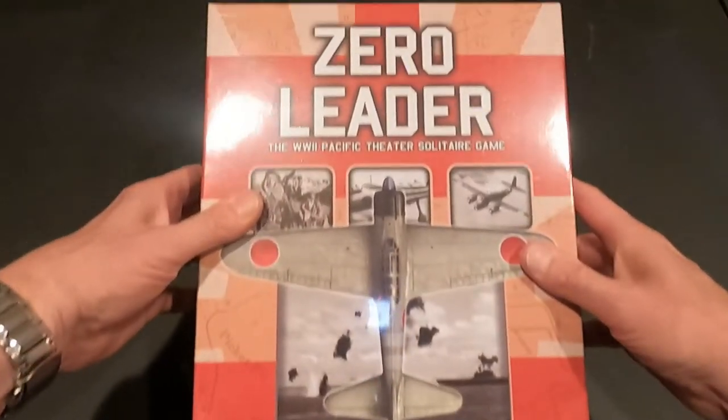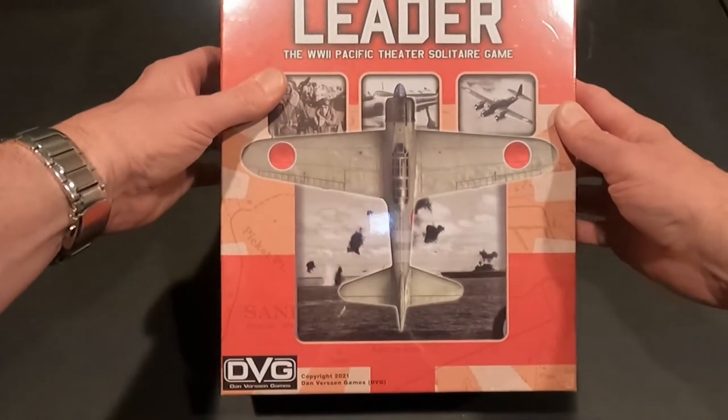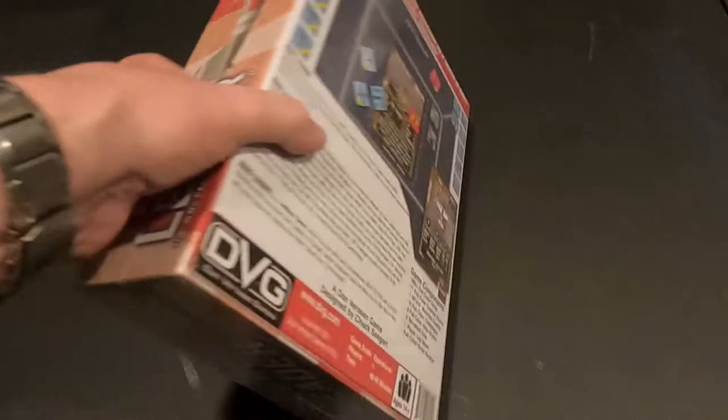Hey everybody, this is Dave coming to you from the gaming cave. I got something pretty cool today - just came in the mail and I've been waiting a while for this. We're gonna do an unboxing - in fact a couple of them here and a bag - for Zero Leader, World War Two Pacific theater solitaire game by Danverson Games. You can see it's the big three-inch box so there's lots of stuff in this.